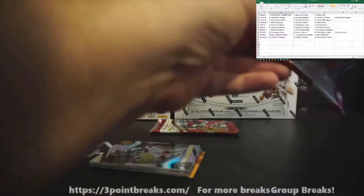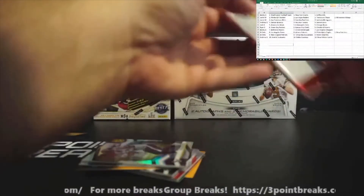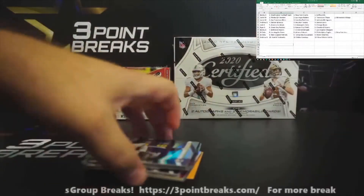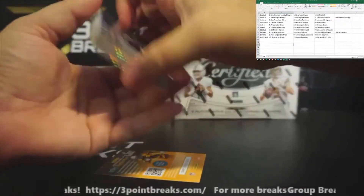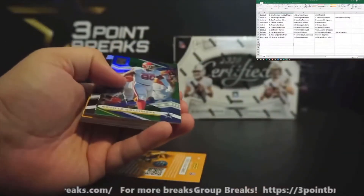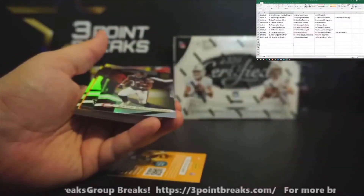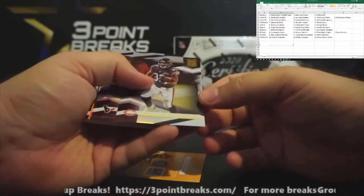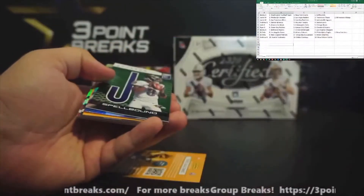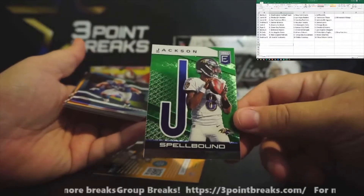In the meantime, we do have another Topps Chrome hobby box break posted. And if you're a part of Bob's Card Market, I did post a poll on whether people would be interested in pick-your-team basketball breaks with the hottest set out there. Let me know. First up: Jared Goff, Hunter Renfrow, rookie card Neville Gallimore, Star Status Russell Wilson, David Montgomery, Jay Ajayi, Damian Embola. Big hit for Baltimore — we've got the J in the Spellbound Lamar Jackson.